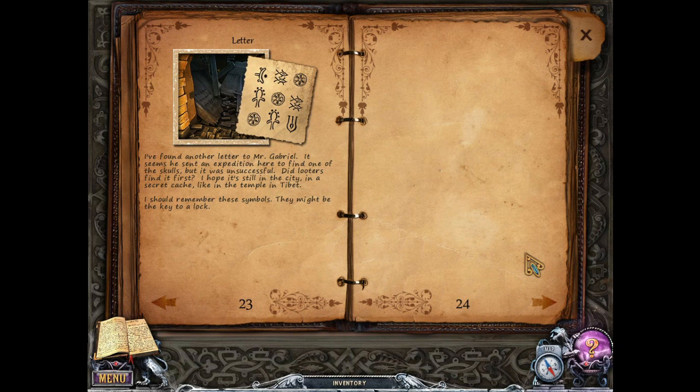I found another letter to Mr. Gabriel. It seems he sent an expedition here to find one of the skulls, but it was unsuccessful. Did looters find it first? I hope it's still in the city in a secret cache, like in the temple in Tibet. I should remember these symbols — they might be a key to a lock.